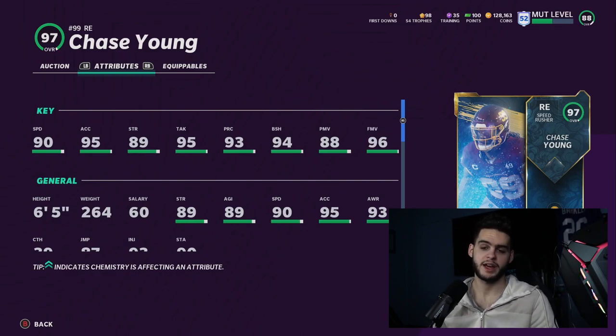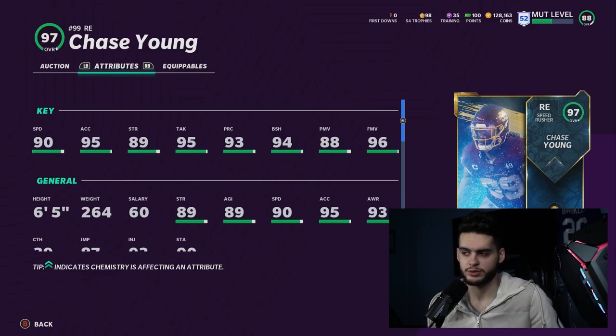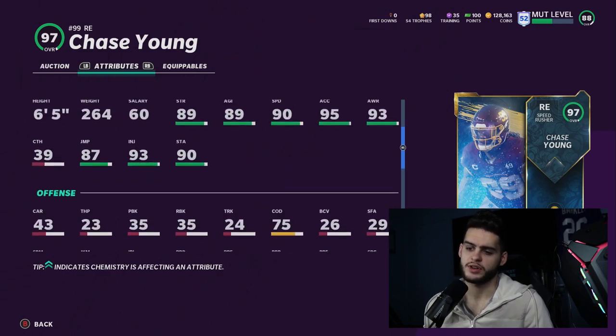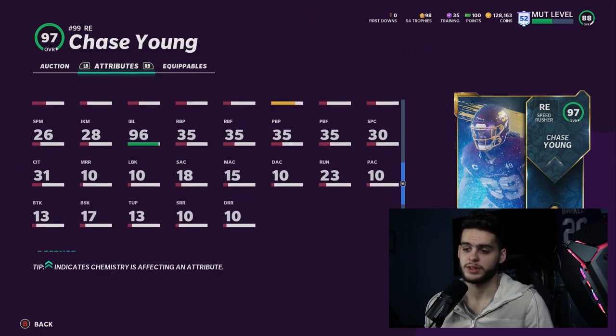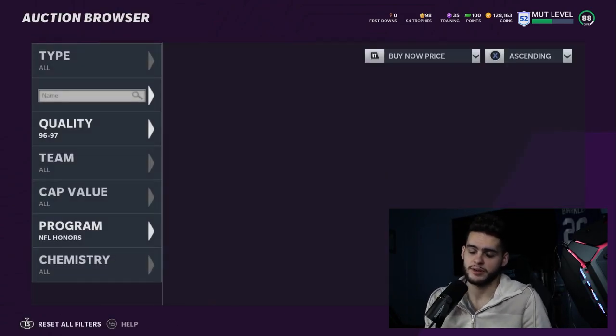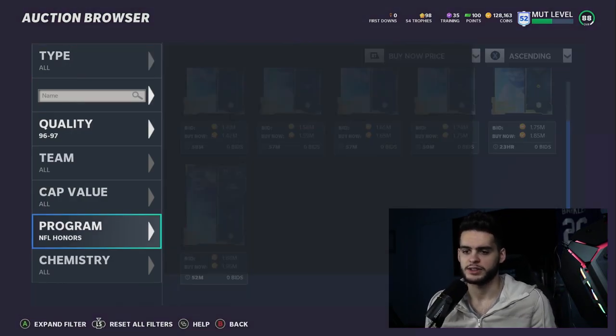If he can break off that block, he's fast enough to beat a running back to the edge. The way this game works with angles, I've seen guys at 85 and 70 speed keep up with a running back off the edge — I can imagine what Chase Young would do as a spy or QB contain. He's going to be super great. Impact block: 96 — really good. Hit power: 97. Chase Young is a beast — that's just the matter of fact.